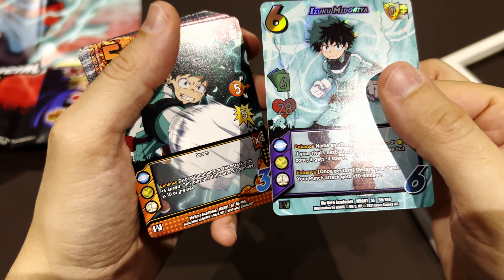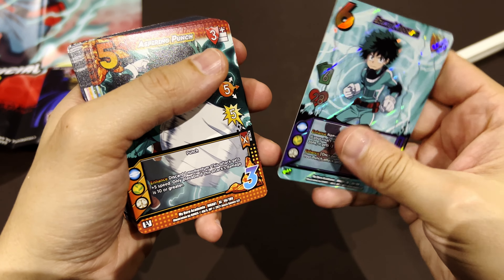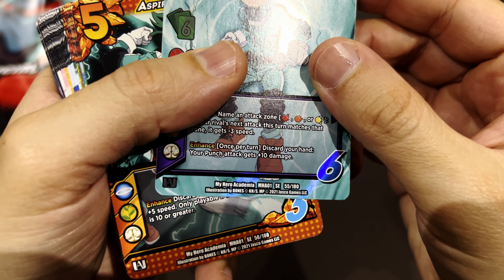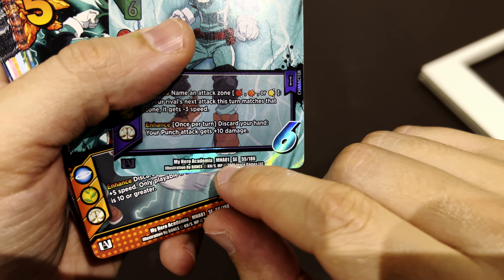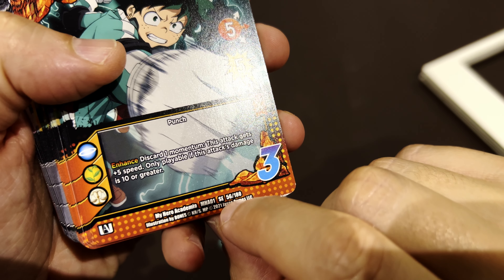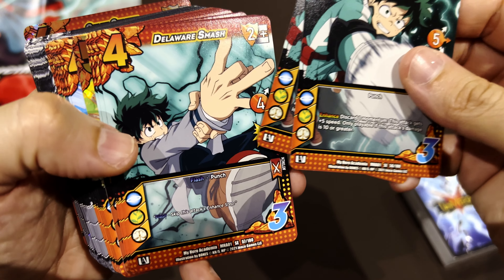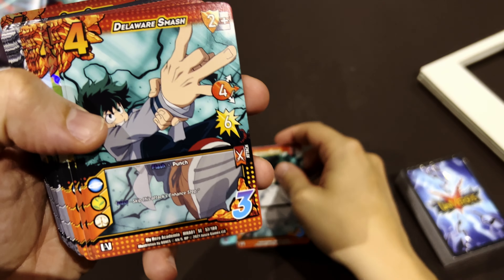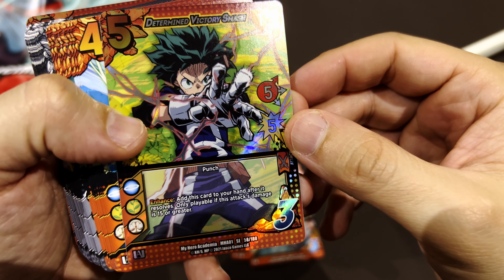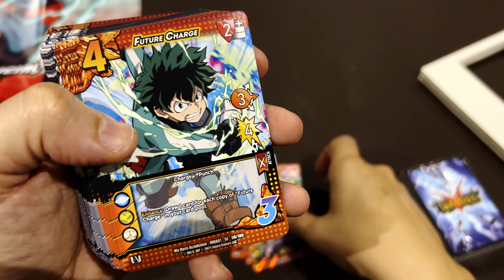I'm waiting to try the deck before I can give more details. The card quality feels very plastic compared to other games. The set code reads 'My Hero Academia 01 SE.' I'm trying to understand if these cards are numbered within 180, so they might be part of the base set, but I'm not certain. Cards I can see: Aspiring Punch, Delaware Smash — another foil here — Determined Victory Smash, which should be a super attack, and Big Attack Future Charge.